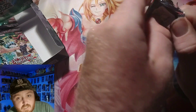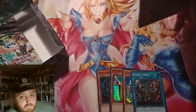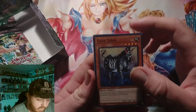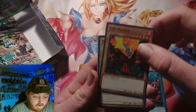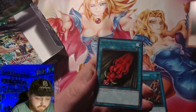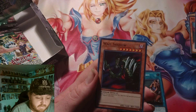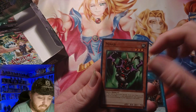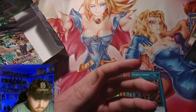I hope we get a secret from this set. I just ordered my Metal Raiders box — whoops, spoiler! We got Dark Zebra, Fire Kraken, Dark Witch, Boar Soldier, Rush Recklessly, Wall Shadow, and Upstead Golem. Good commons.